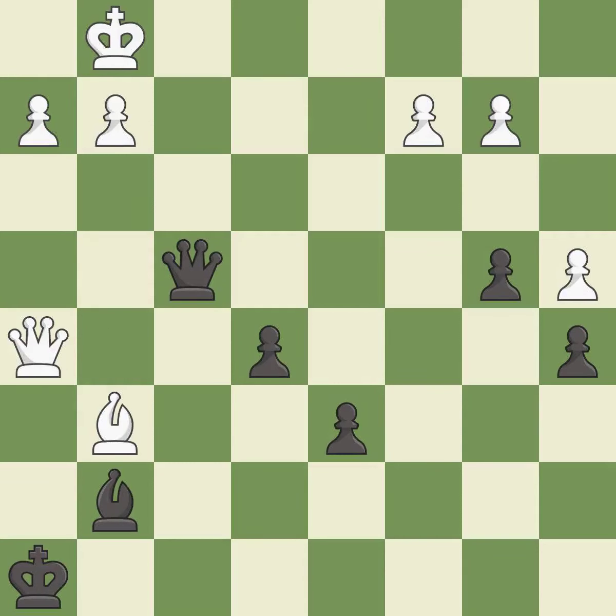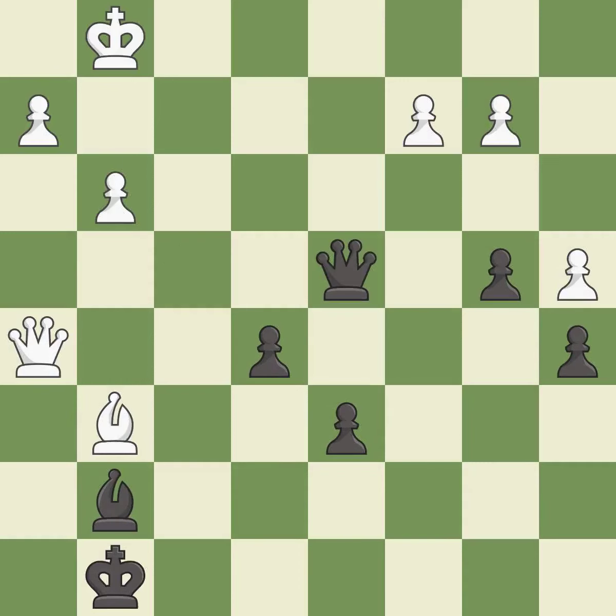That pawn was free for the taking. This evades the check from the queen. This kicks an opposing queen. This threatens to force eventual checkmate. This creates a threat to win a pawn. This steps away from the checking queen.